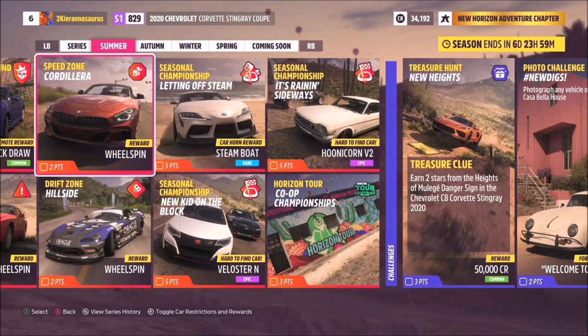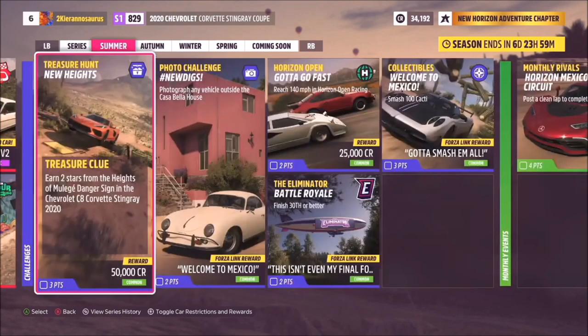There's a photo challenge — hashtag 'New Digs' — photograph any vehicle outside the Casa Bella house, the first house you get. You earn the 'Welcome to Mexico' Forza Link reward, a nice way to welcome everyone into the game. In any Horizon Open racing event, reach 140 miles per hour to complete the 'Gotta Go Fast' challenge for two points. In Eliminator, finish 30th or better — don't sandbag — and earn two more points. The Summer Forza Link reward is 'This Isn't Even My Final Form.'